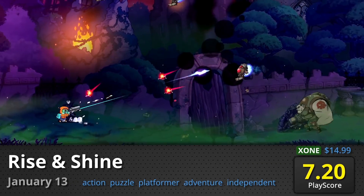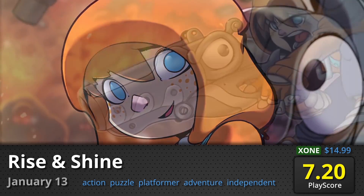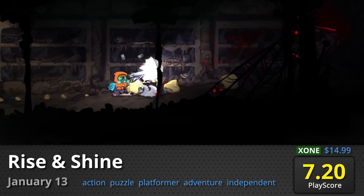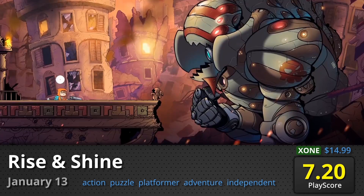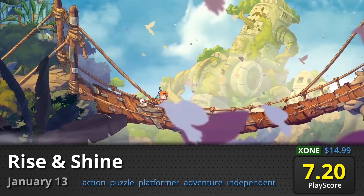Rise and Shine: A game cleverly named after its main character and weapon. Take control of Rise and his massively powerful gun, Shine, in an effort to stop a group of invading aliens from ravaging the planet. It has a decent PlayScore of 7.20.